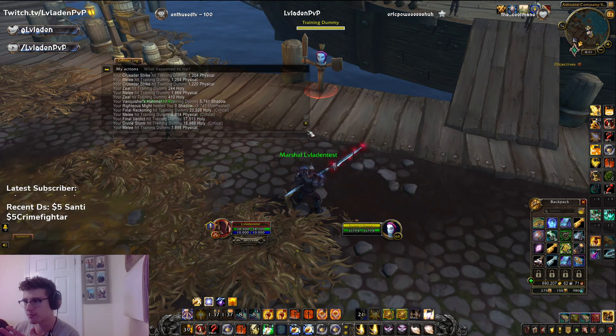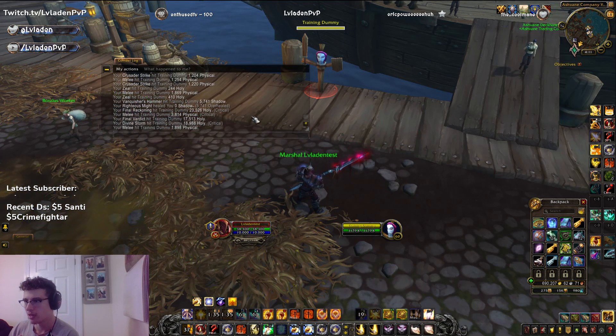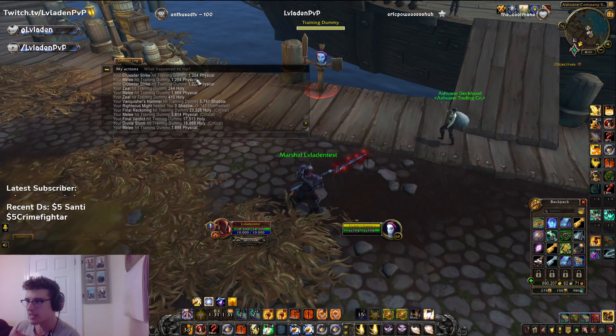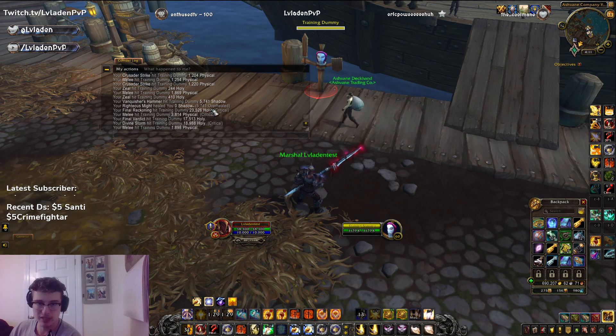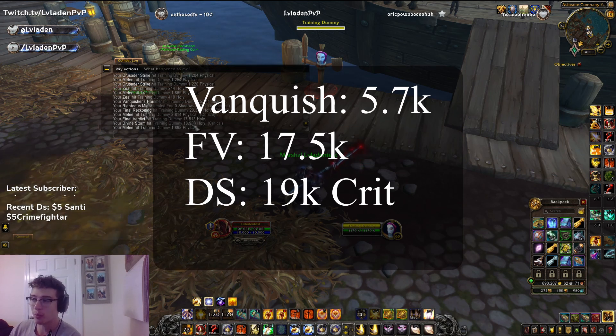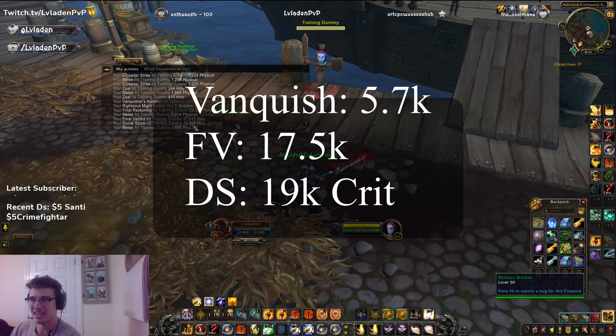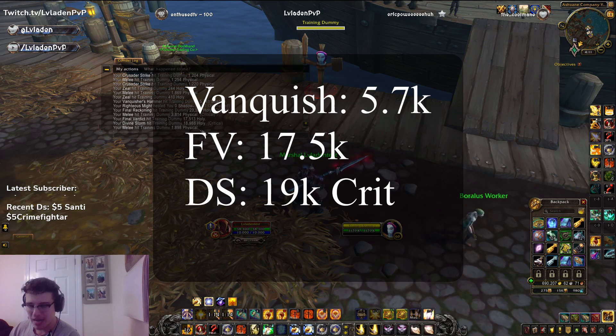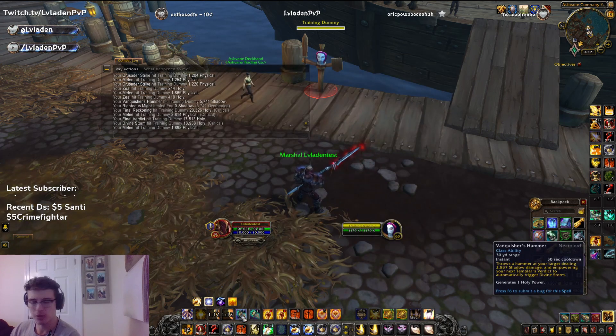I don't know if you can see this text because it is very small. The Vanquisher's Hammer dealt 5,741 damage. The Final Verdict hit for 17,500. And the Divine Storm hit for 19k — 18,988. That is absolutely massive attached to a 30-second cooldown.